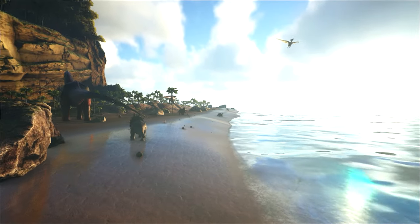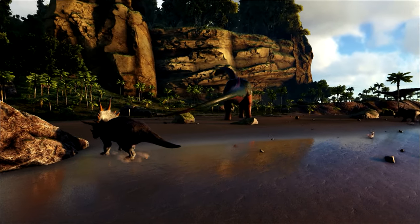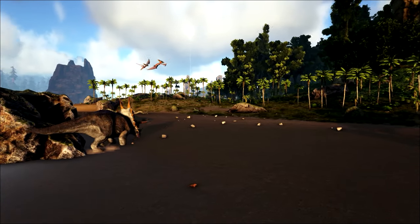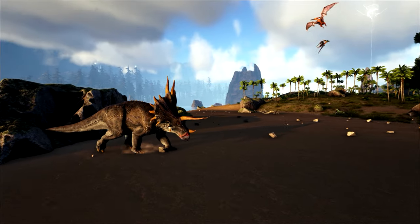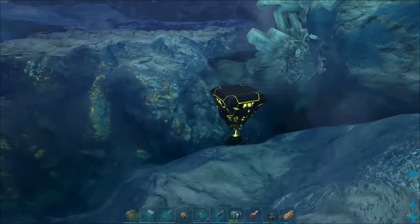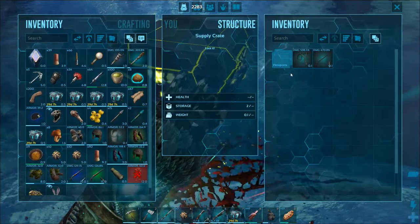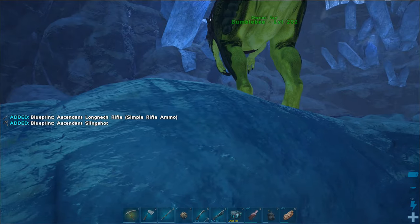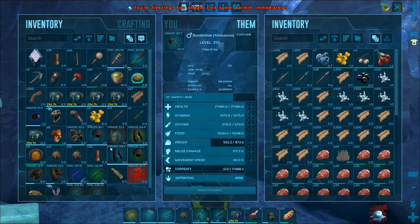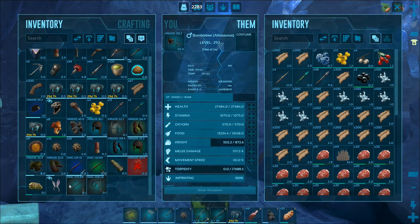I'll finish by telling you how I like to build my character. I put a few points into health, stamina, mainly weight, a little into movement speed, and 22 points into fortitude. After that I'll put points back into weight, health, and maybe stamina. The attribute points I avoid entirely are food, water, melee damage, and crafting skill. That said, if I'm doing a crafting binge — cooking a lot of food and making recipes — it's worth doing the Rockwell mind wipe tonic and putting all available points into crafting skill. Any bonus and advantage is an advantage in this game.